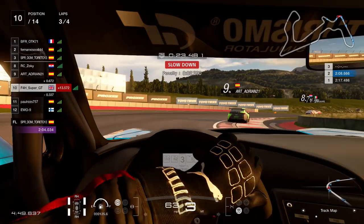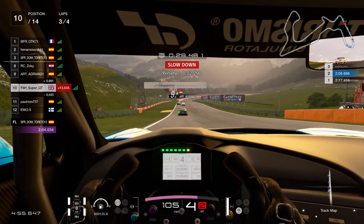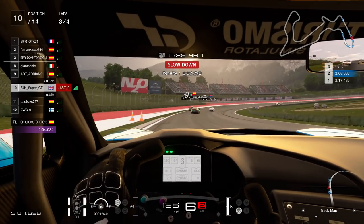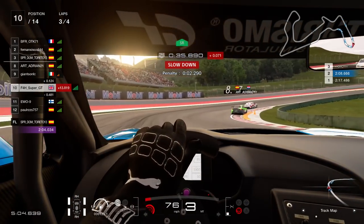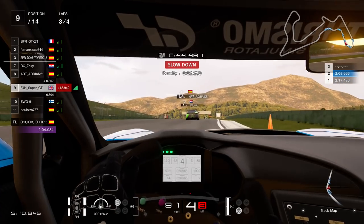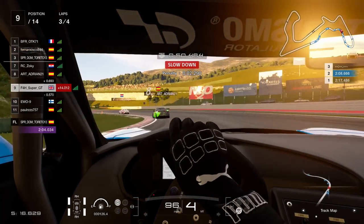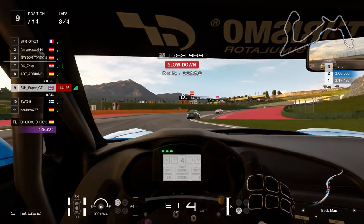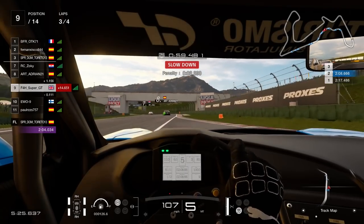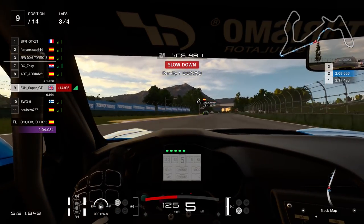A guy just went up into ninth — almost teleported away, some strange alien technology there. I've still got a 2.2-second penalty to deal with, so I think I've been very smooth but clearly not good enough by the game's standards. The Alfa Italia goes ghosted out — obviously got a penalty as well. Up into ninth, not bad — I started 15th, up six so far. If you can't finish sixth, at least gaining six places is the nearest equivalent.